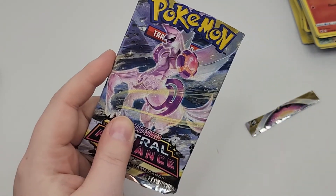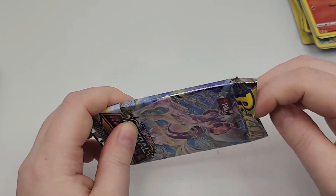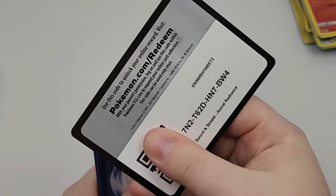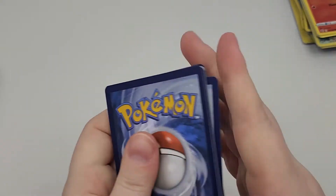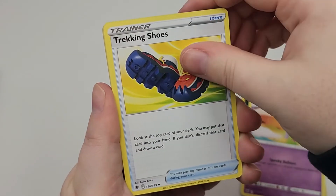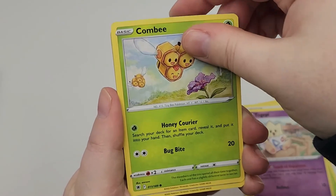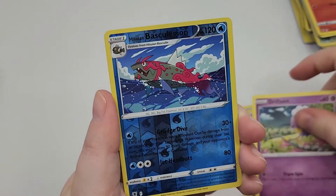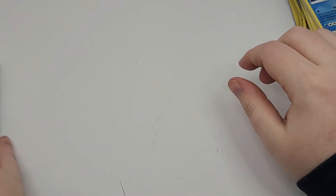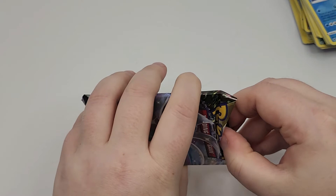Astral Radiance. I've yet to get a card with Origin Form Palkia on it — that'd be nice to get. Cards from second pack: Dark Energy, Drifblim, Trekking Shoes, Golduck, Scyther, Togepi, Combee, Chatot, Drifloon, Hisuian Sneasel, Basculegion, and a Regirock. Are the Regis actually in the Legends Arceus game? I hardly played it. I'm going to give it another try, but I just can't get in the groove of it — it's just not what Pokemon's always been.